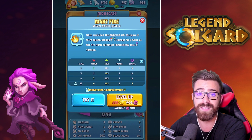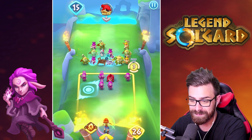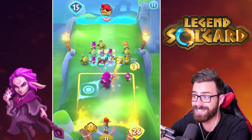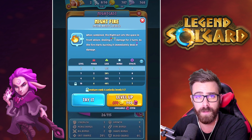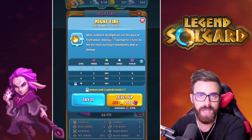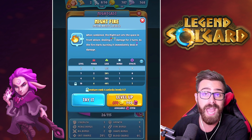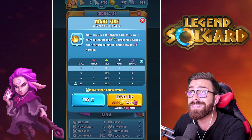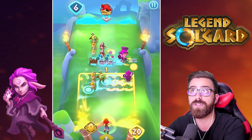I really like this ability, especially when you merge a big Nightcast, because then you set multiple spaces ablaze and it just keeps dealing damage. It's a really powerful ability in Hero Arena because if your opponent's not merged yet, you're just going to clear creatures out passively — especially when you rank this up and you're able to deal damage immediately upon lighting the fire.